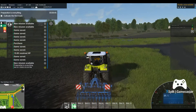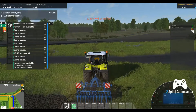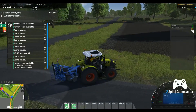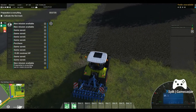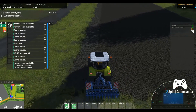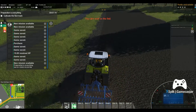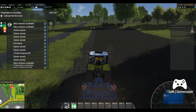Coming up on the end of the row, we'll hit V to lift the cultivator up and make our turn. For some reason it did not give me the first track — okay, let's do the second row, I don't think I was right on the trigger. You can't work this field pops up when you're just outside of it, so it wants you to be right in the field before you go to work.